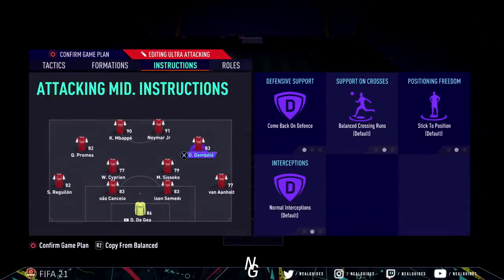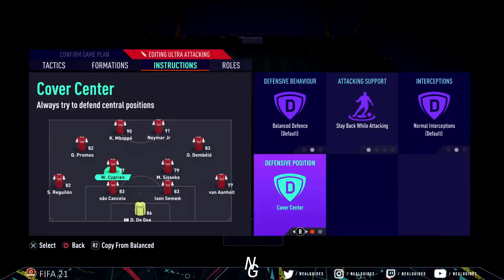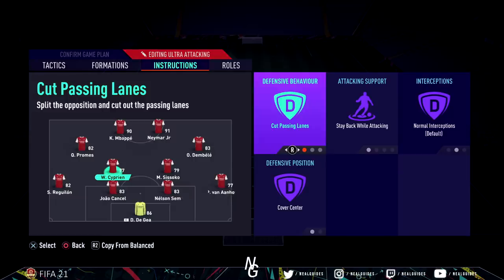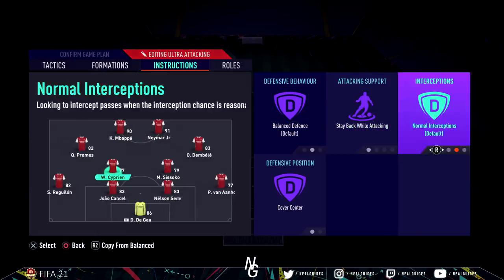For the CDMs, we've gone with stay back while attacking and cover centre. We haven't gone with man mark or cut passing lanes. CDMs this year traditionally sit a bit more forward, and with cut passing lanes especially in the 4222 — where you don't have that CAM safety net like you do in the 421 — I'd probably recommend leaving this unbalanced. We haven't put conservative on because we want this to be an aggressive formation, so we left the interceptions unbalanced.